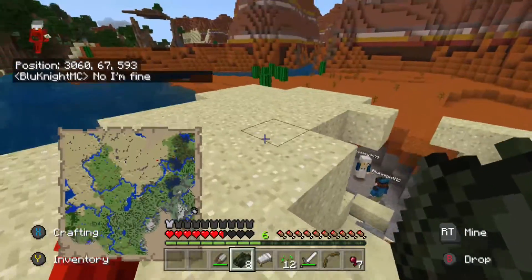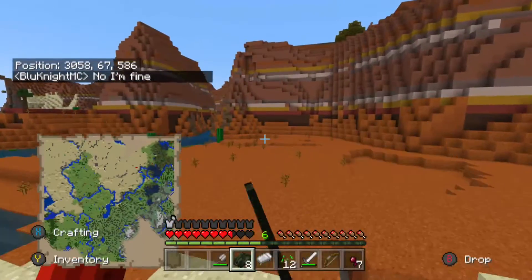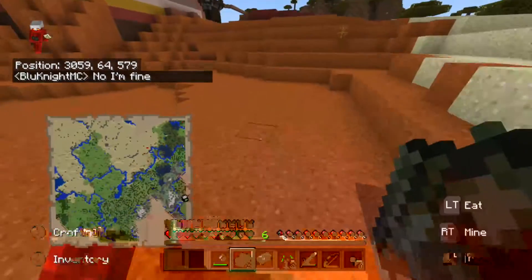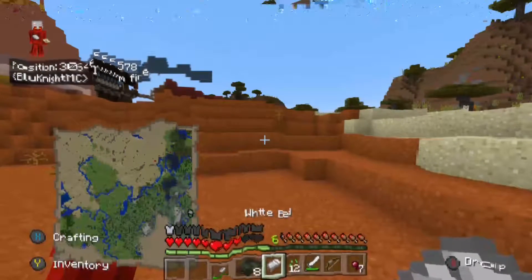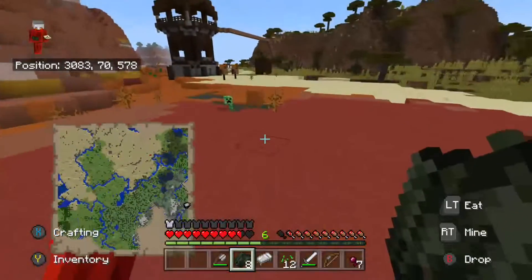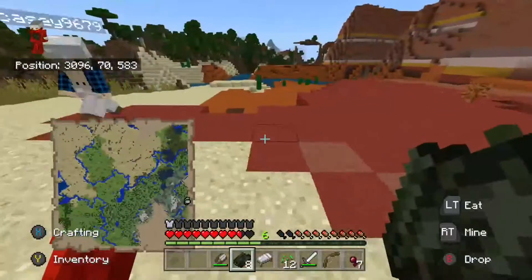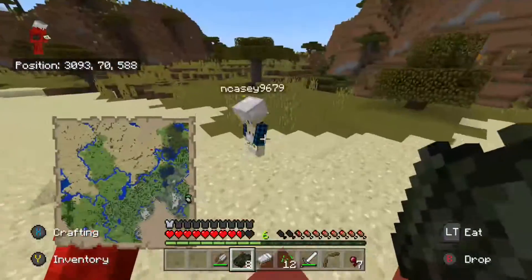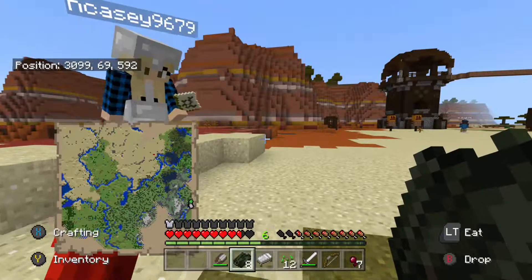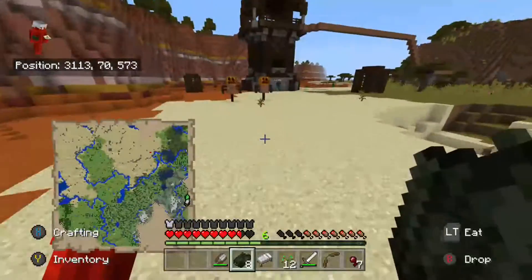We went on a little adventure off-camera. We found a mesa — my favorite biome. So we found an outpost and raided it. I also went over that way and found a village and a desert temple.